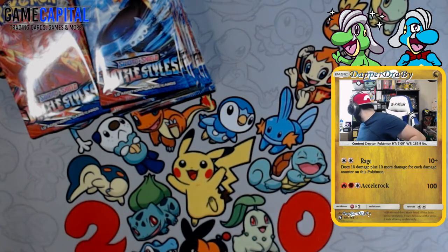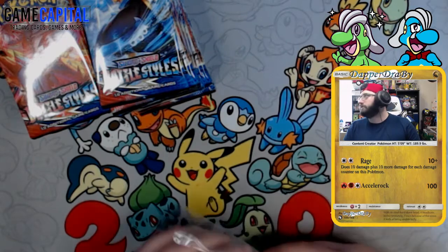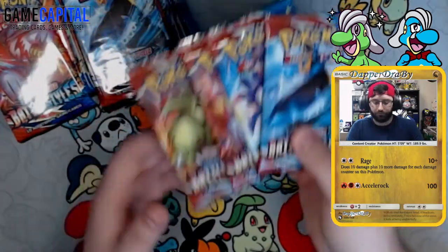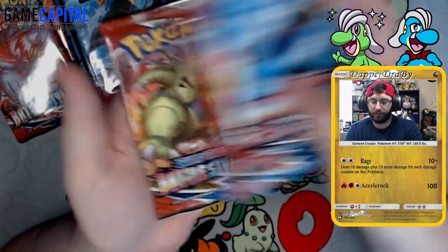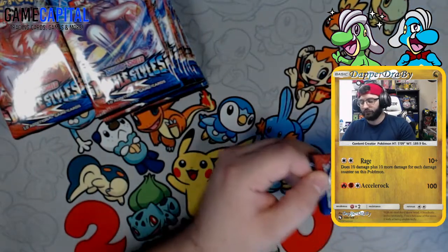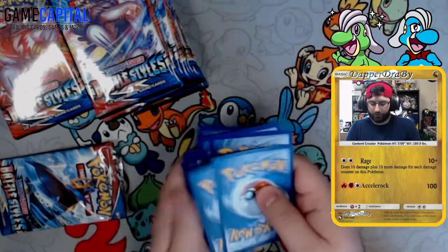Pretty cool booster box — rapid strike stack here, single strike here. Empoleon and T-Tar, all the faves. Let me grab some penny sleeves. I don't have any empty top loaders around, I think I used all those. The pack arts we have are Empoleon, Rapid Strike Urshifu, Single Strike Urshifu, and Tyranitar — all the big four, two big single strikers and two big rapid strikers. First pack, let's see if there's some magic. Pack trick done.